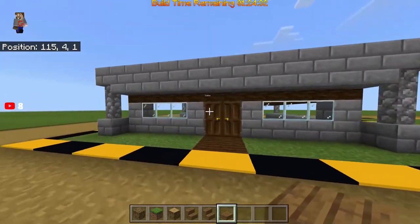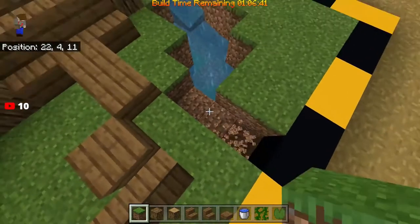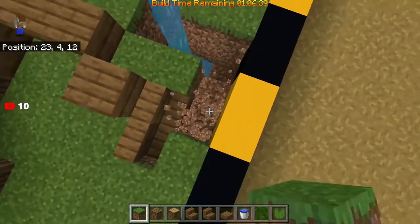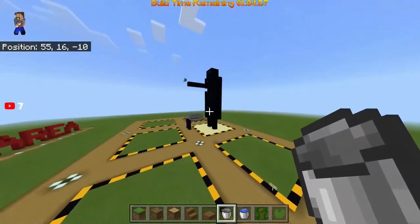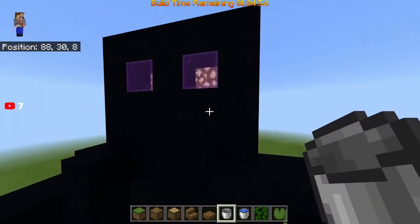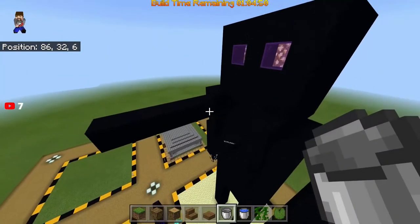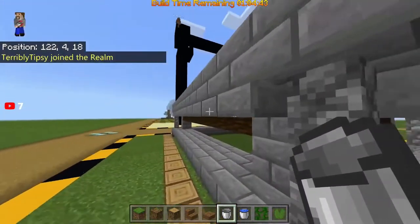Here we have Adrian building himself a mansion — so far looks pretty good. All right, let's take a look at what everybody else got going on. Oh my god, look at this giant enderman right here! He looks good, look at his eyes — I love the glowstone in the purple glass. Over here we've got like a bank-looking style house. I'm gonna rob this house, looks like he's got money.